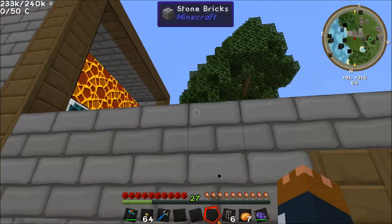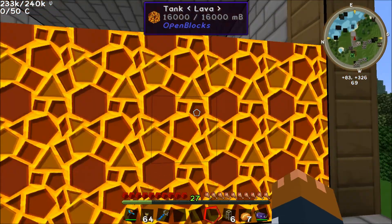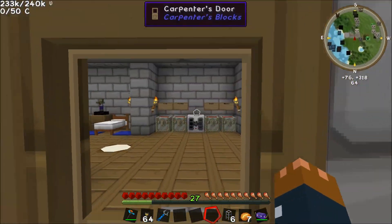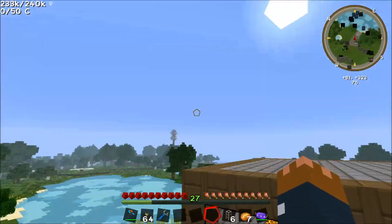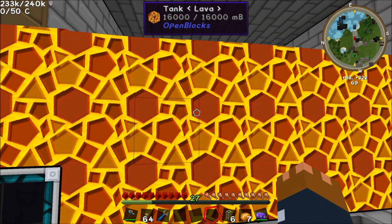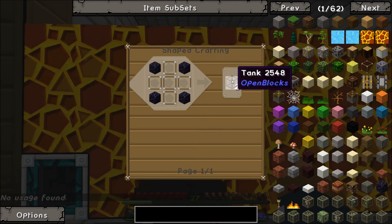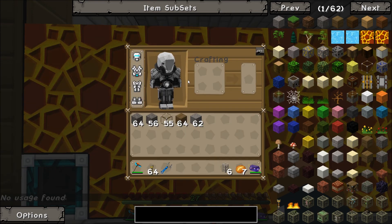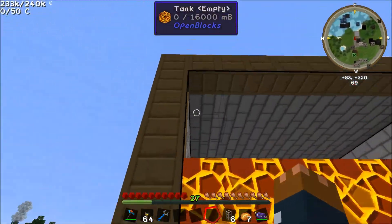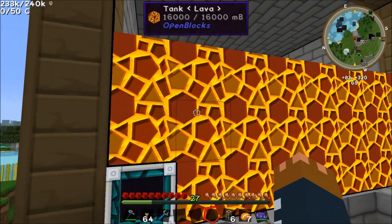We've got this massive lava tank up here which is filling up very slowly. It was actually down to about two layers, but just before recording I finished it. We've been basically producing obsidian in our igneous extruder, so the lava that keeps building up in these tanks goes down to the igneous extruder and we can keep getting obsidian to build more and more tanks. These open block tanks are pretty good — they store 16 buckets of lava each, and we've got loads of them all together in a massive tank, slowly filling up.